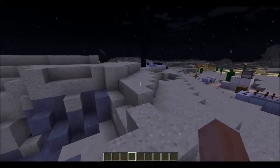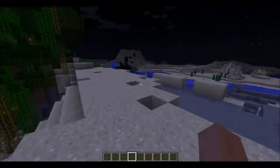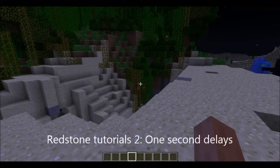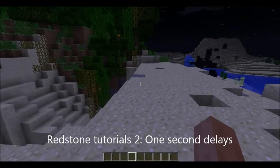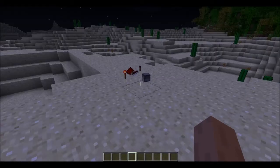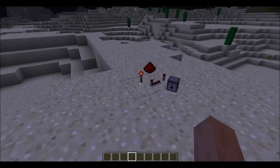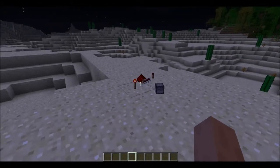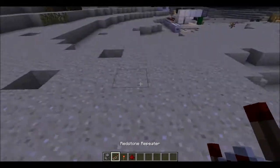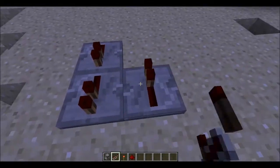Welcome back to another Minecraft redstone tutorial. Today I'll be showing you how to make a one-second delay using redstone repeaters. It's quite simple — you just need a dispenser, a redstone repeater, a redstone torch, and redstone dust.